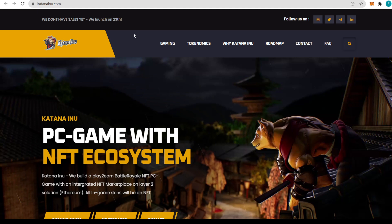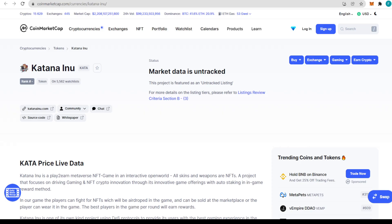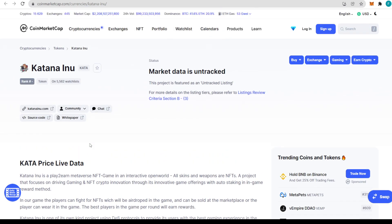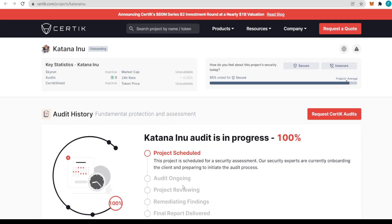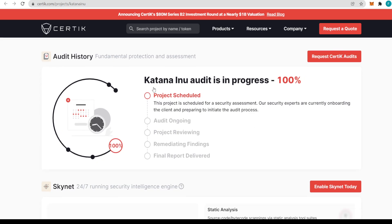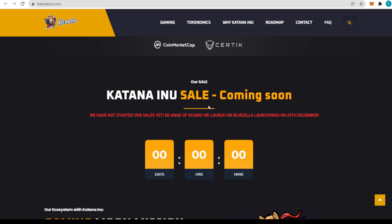Just before we go to the launch, we can see CoinMarketCap listed right here — it's a great time to check them out on CoinMarketCap. Everything will be updated once the token launches on the 23rd. Here we have the Katana Inu audit shown as 100% done. The product is scheduled for a security assessment; security experts are currently onboarding the client and preparing to initiate the auditing process, which will probably be done before the project launches.